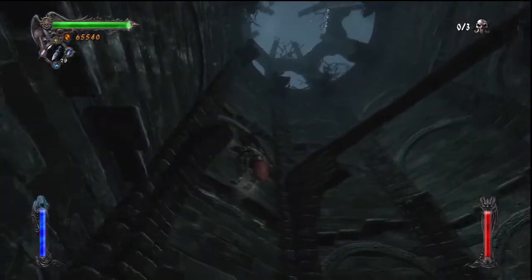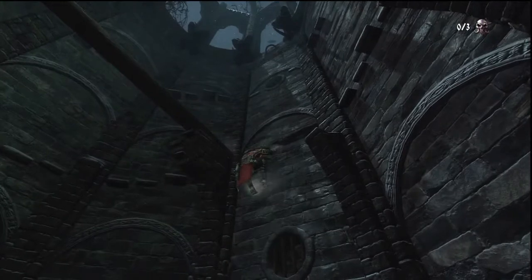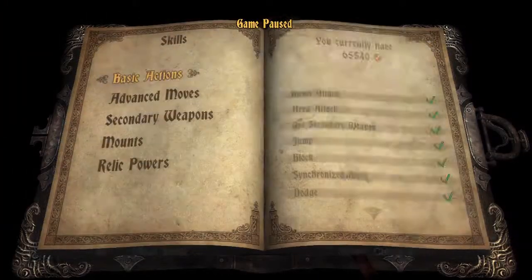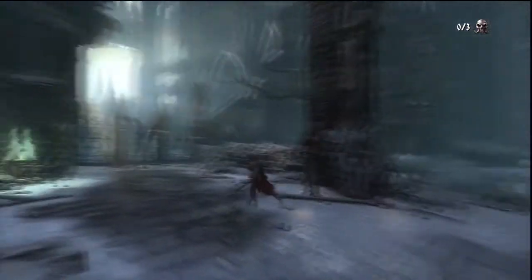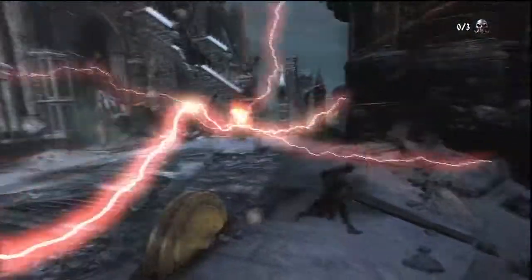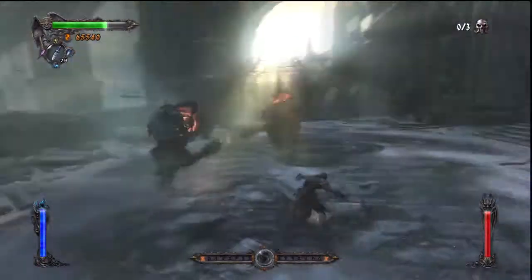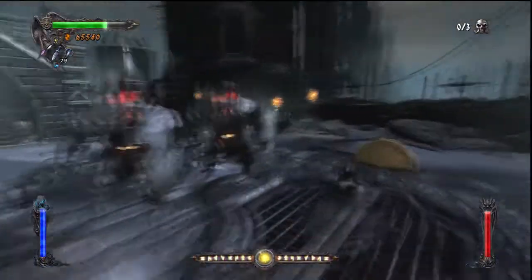We start the stage with a little bit of a platforming section. I don't remember what this trial is. I believe holy wires are across that gap. You're actually supposed to climb this wall, but since I have double jump, why don't I just jump over this? There we go, I jumped over it. Another stake, but it doesn't matter because we gotta deal with these enemies. Now we gotta deal with two of them at once again.